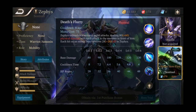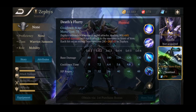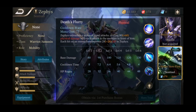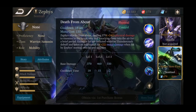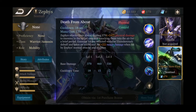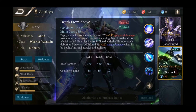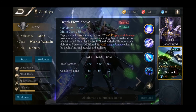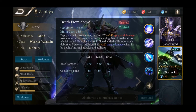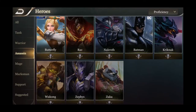Zephyr's first ability is Death Rift — he lunges forward dealing damage to enemies along the path. His next normal attack deals more damage and reduces enemy movement speed by 25% for two seconds. Second ability is Death Flurry — Zephyr unleashes a series of rapid attacks dealing damage to enemies in front of him, with each hit restoring HP. His ultimate is Death from Above — Zephyr attacks from above dealing damage to enemies in the target area, knocking them into the air, and inflicting a Thunder Crash debuff that causes them to take additional damage from Zephyr's normal attacks.